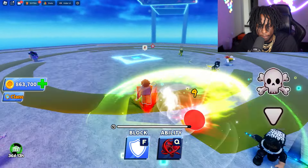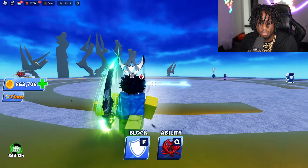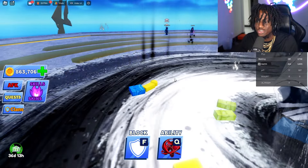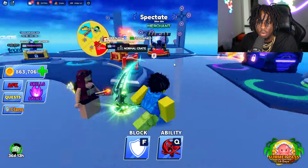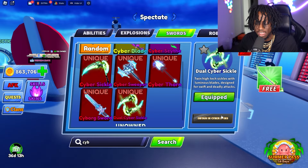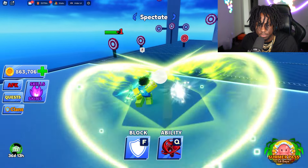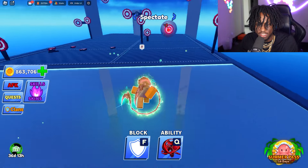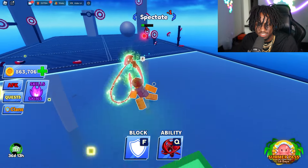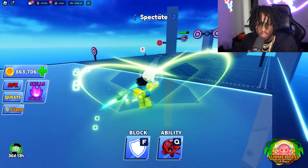We got the dual cyber sickles! They're not even scythes, they're sickles. We need to equip them - Martyrdom is such a scary ability. Okay, we need to equip the new dual cyber sickles. Once we unlock the animation, this button is gonna turn green. Let's see what it looks like and hear the sound - oh my gosh, this sounds so cool! This is so fire.